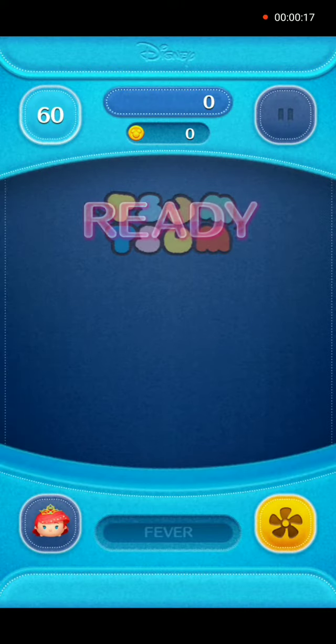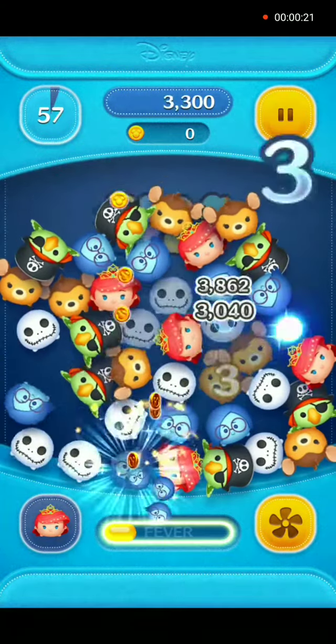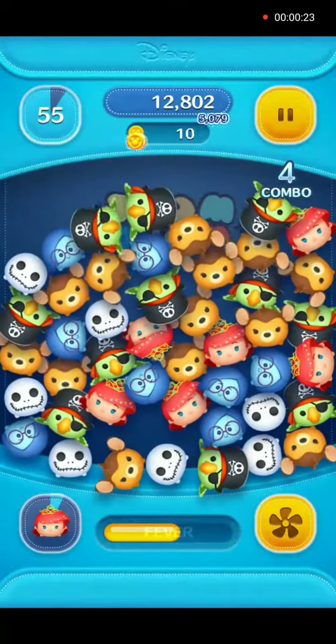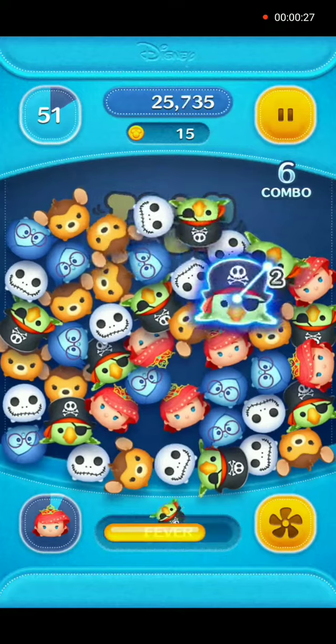Her skill when activated is to clear zooms in the shape of a circle and a vertical line, and spawns magical bubbles. That's right — three separate skills.